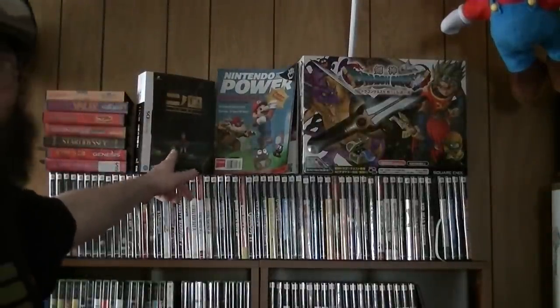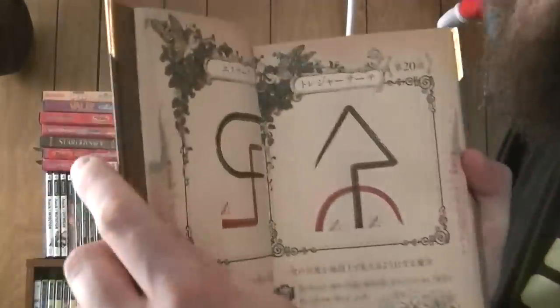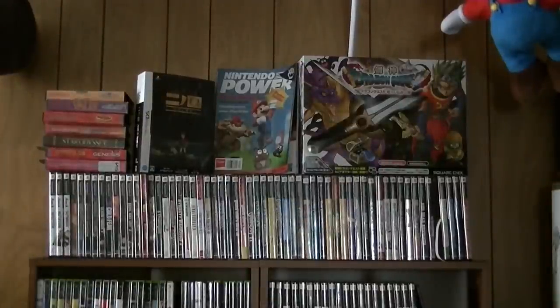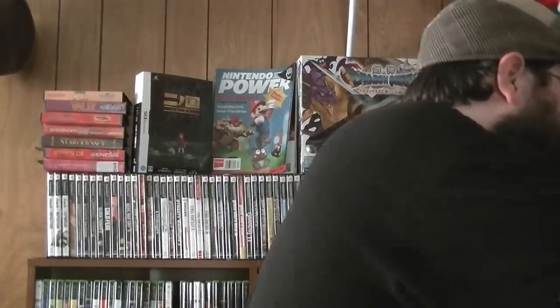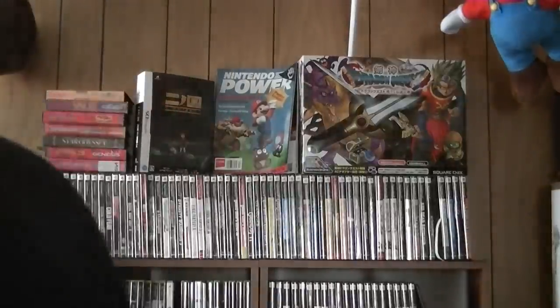There's Ni no Kuni, which many people have pointed out has the cover for the Big Fox book that comes with it — because you need the book to play the game, as some of the first pages contain spells required for gameplay. It's a very nice book with great art; it's a shame it's all in Japanese, though the limited edition PS3 version did get an English translation. Another game I've been considering doing a Let's Play of — Ni no Kuni is a very awesome game.